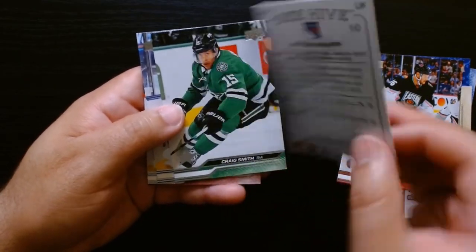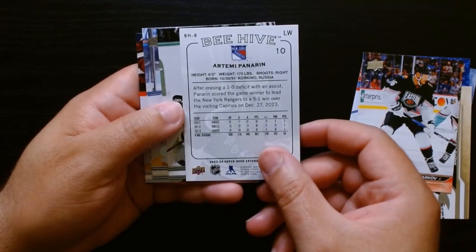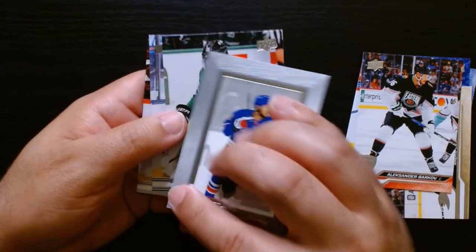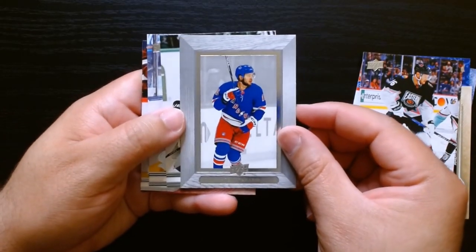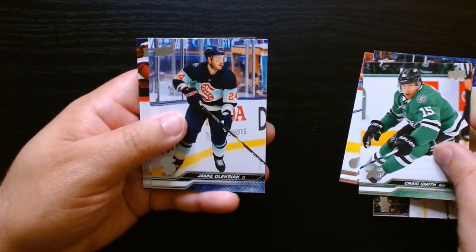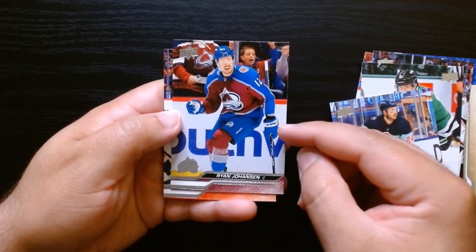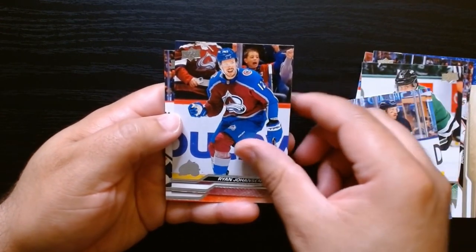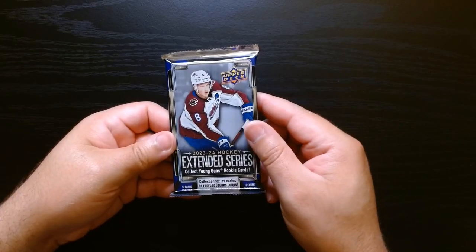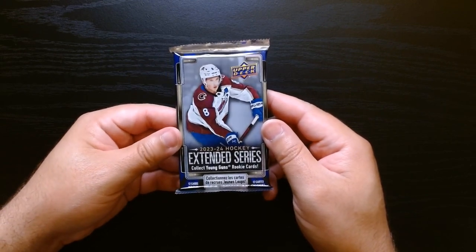Panarin — Artemi Panarin. They all say Beehive — I guess that is the insert name: Beehive. That's pretty nice. Then we finish off with the rest of the base. Upper Deck Hockey photography is always just beautiful, they do it so well. This will be our final pack — only four packs of 12 cards in these blasters.